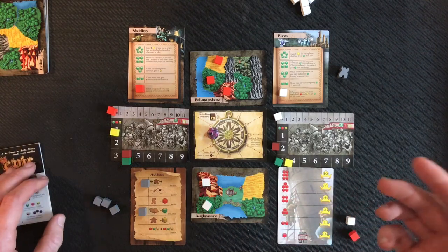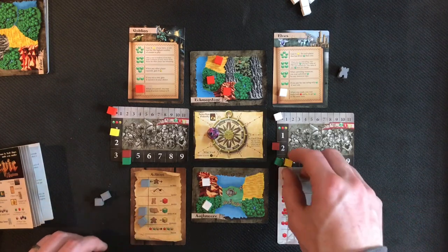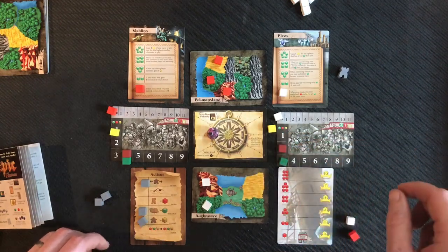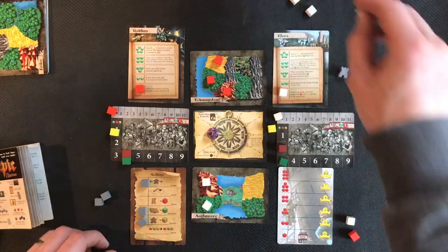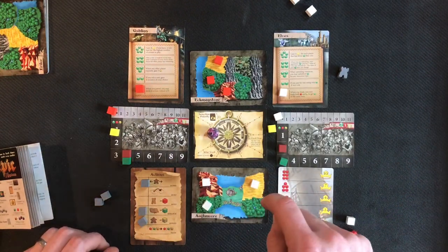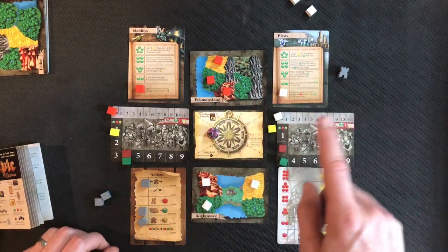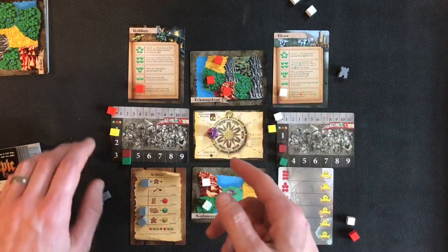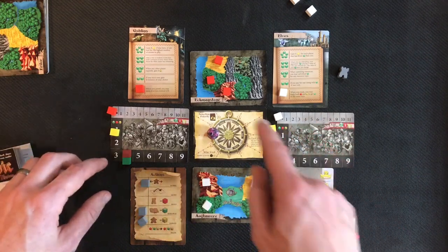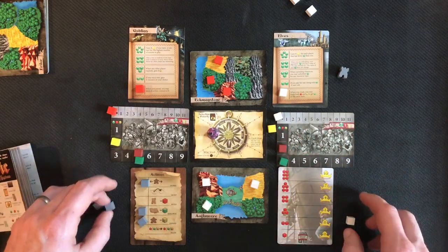My turn again — I'm going to expand. I now have three food, so I exhaust it, add another army, and put it in play. The goblins follow: they can't expand because they don't have enough food, so they collect resources instead, gaining one of each — which is pretty good for them.